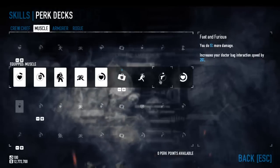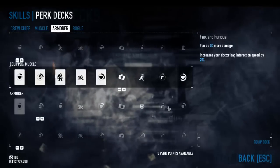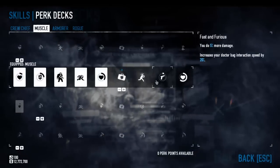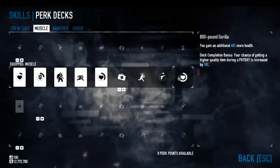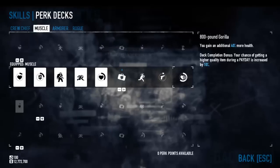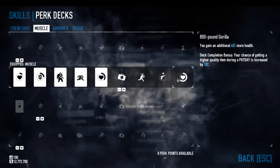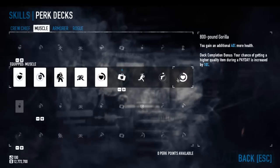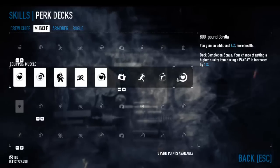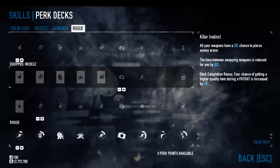Then we've got Fast and Furious, another perk shared by all decks. I think the reason they shared it was for the doctor bag interaction speed, but overall this seems like one of the more underwhelming skills, especially considering how far up in the perk deck it sits. It's basically a stepping stone to reach your last skill — and there are some awesome last skills. For example, 800 Pound Gorilla gives another 40% health; you basically become a tank with the full Muscle perk deck.